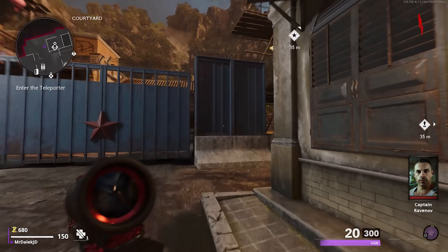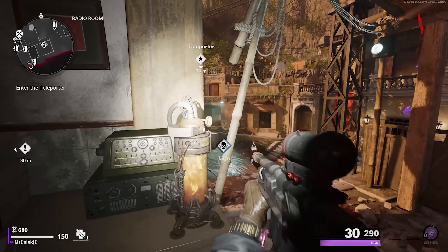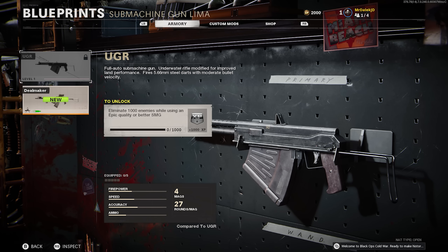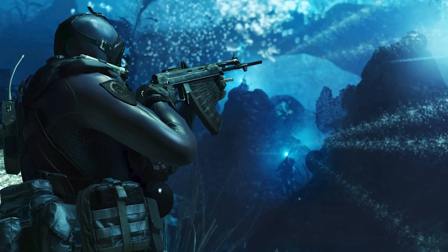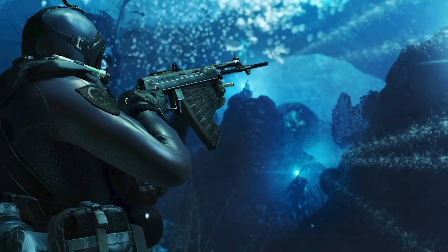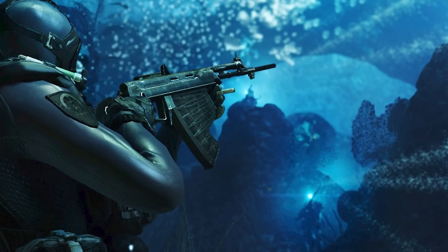Starting with what is arguably the biggest point for most players, especially if you play Cold War and Warzone, is a brand new SMG added which is the UGR. This is accurate and deadly, firing steel darts that penetrate even the thickest armor. Interestingly, this is an underwater rifle modified for improved land performance, and if you played Call of Duty Ghosts campaign, there's an underwater mission called Into the Deep which features this gun.